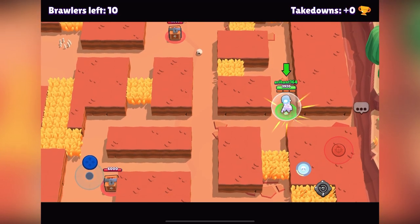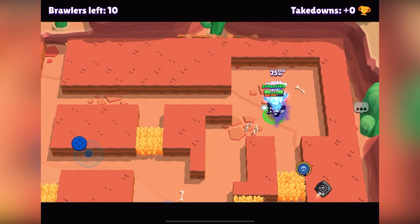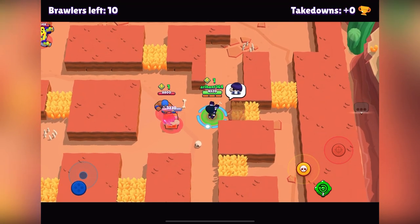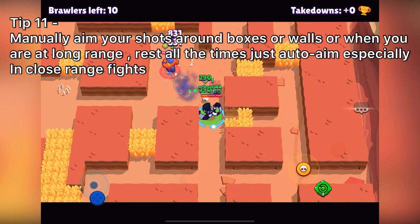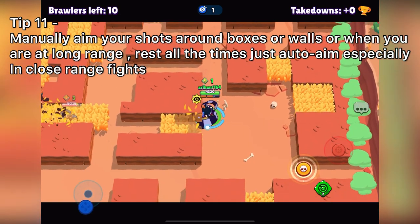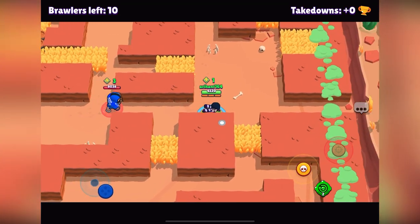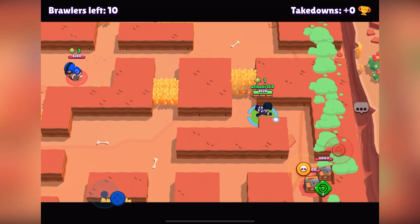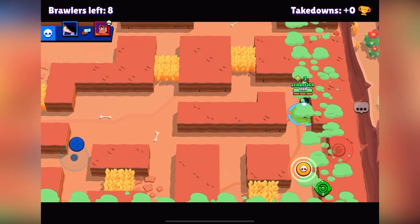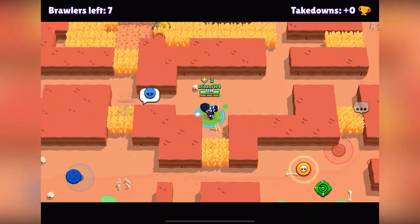This is the last match before I got my rank 30 Edgar, and I'll show some live gameplay. My mentality is to get all the cubes. I prefer to manually aim only when I'm around boxes — like when fighting that Primo — or when auto-checking bushes around corners or fighting around walls. Everything else I use auto aim. When you're rushing enemies, auto aim is much faster than manual aiming and helps you get those kills easily.